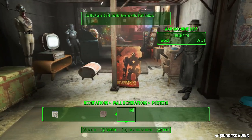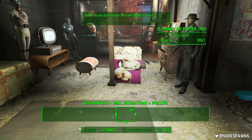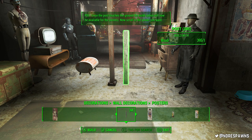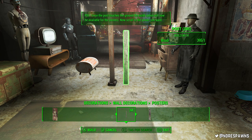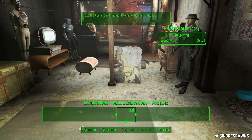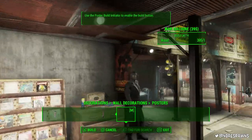However, there's a workaround, and they've even put a description of how to do it in the posters menu, which is what I really like about this. So in the posters menu, there's an item that says PBI. Once you scroll to that post, the build option becomes available. When you're in the menu, just don't move — scroll to the post, it goes green. Now scroll to the poster you want, and you're fine.